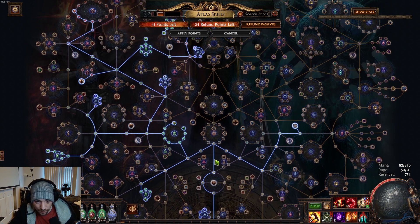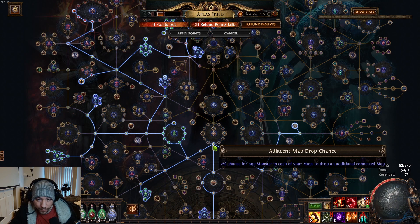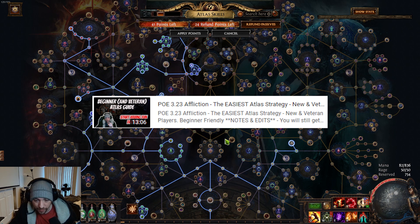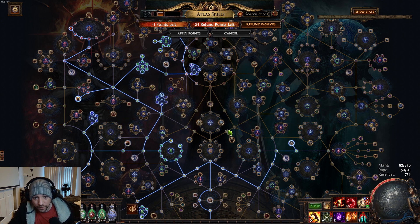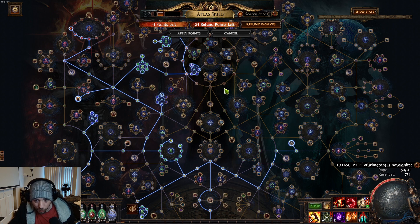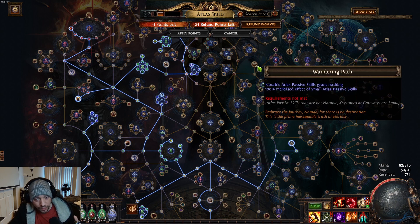You start down here and go straight up the middle, then branch off from that spot. When you're first starting out to complete your atlas, go watch the video I made a couple days ago about using wandering path to get a bunch of connected maps and ping-pong your way around the atlas to get as many points as possible very quickly. Then come back, start getting some orbs of unmaking, take points out of wandering path, and make your way over here.